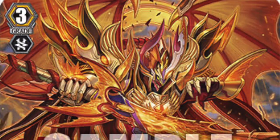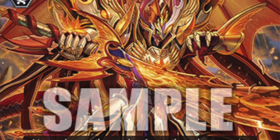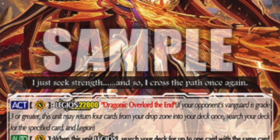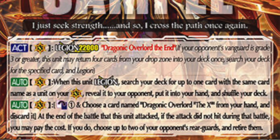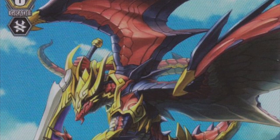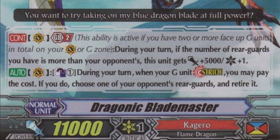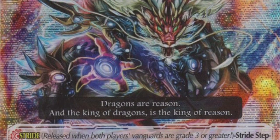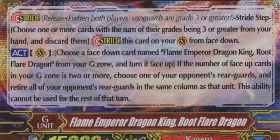Kagero is represented with the new Overlord, Dragonic Overlord The Cross, who legions with The Ultimate, The End. This powerful duo punishes your opponent for both guarding and not guarding, and is king at grinding out games as Kagero does. In addition, we have Dragonic Blademaster, a new Dragonic unit which focuses more on the stride mechanic, and we have Flame Emperor Dragon King, Root Flare Dragon, that obliterates a column — quite feisty, and was Tier 1 back in the day.